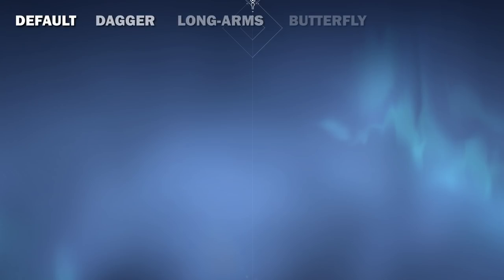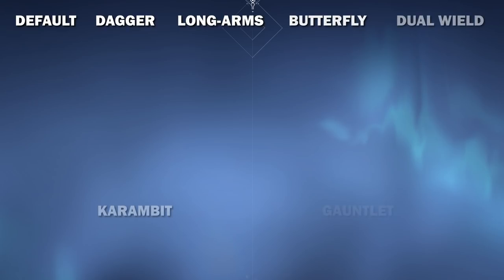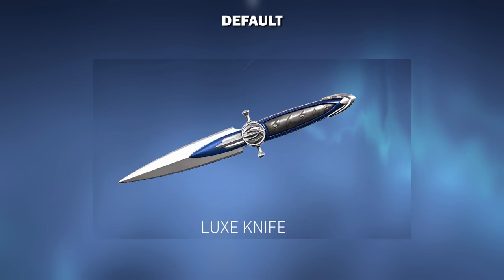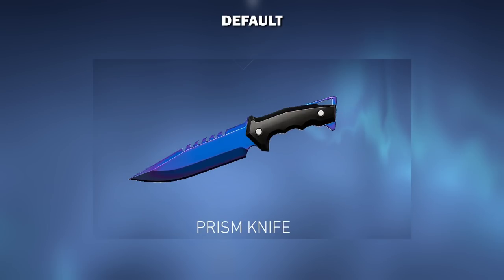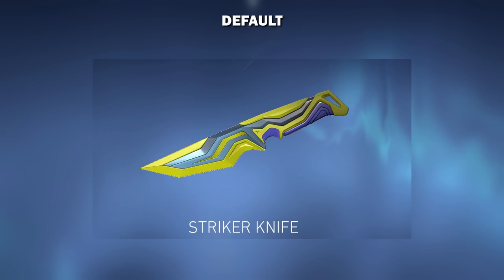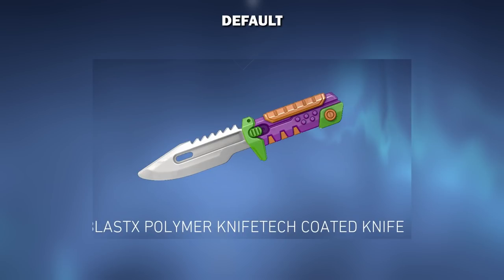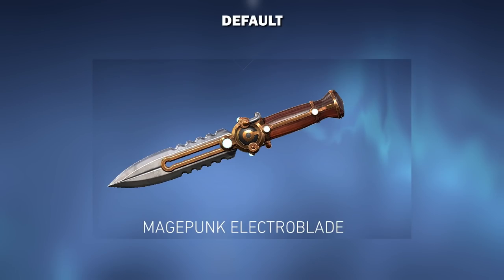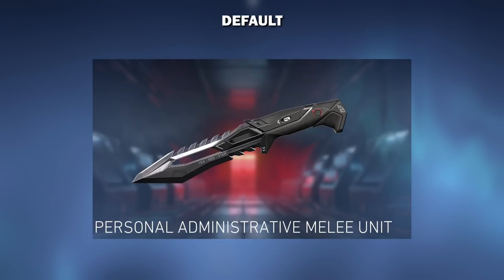The skins that belong in the default attack animation category — which we know only has one issue, and that's the issue of transitioning between steps — are, not in any particular order: Kingdom, Lux, Nebula, Prism, Singularity, Ego, Smite, Striker, Outpost, Blast X, Falermint Go Knife Volume 1, Magepunk, and the Protocol Knife, which switches between animations at the end of the step sequence, from default animation to dagger and vice versa.